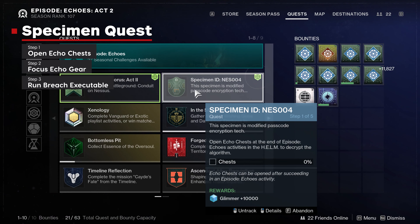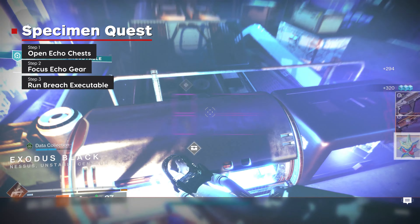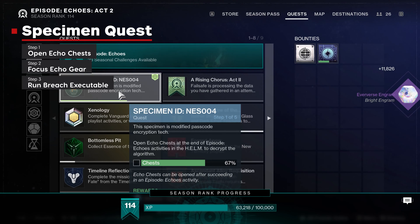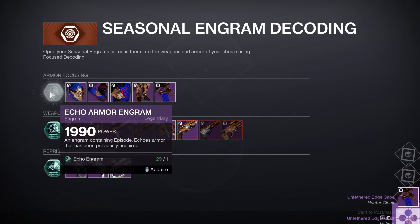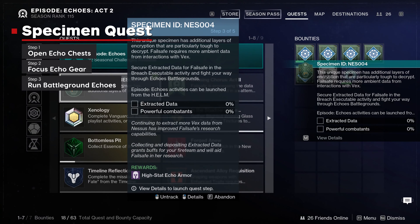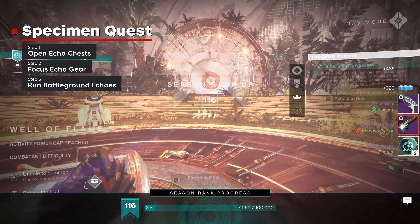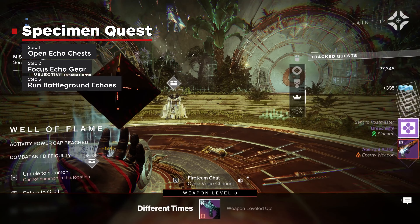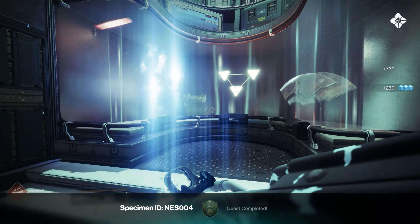Now here are the Specimen NES 004 quest steps. Step one: open chests. This was completed fastest by just doing the Arena Breach Executable activity, but any seasonal activity with a chest at the end should suffice. Step two: Echo gear focused — just spend engrams one at a time at Failsafe to unlock a few armor pieces. Armor focusing only costs one engram, so it's the cheapest way to complete this step. Step three: secure extracted data in the Breach Executable activity and fight your way through Echo's Battlegrounds — running a single Battleground Echo mission completed this for me. Step four: pick up your reward. Step five: put your reward in the display case.